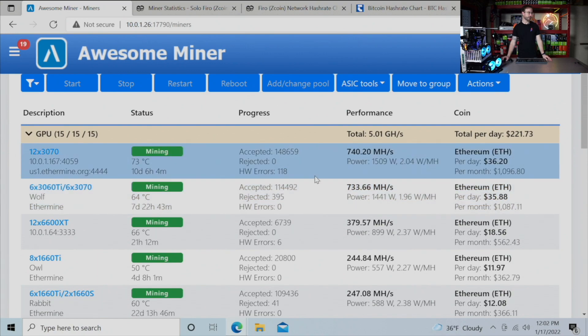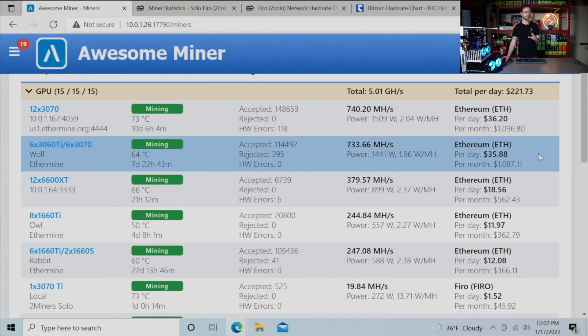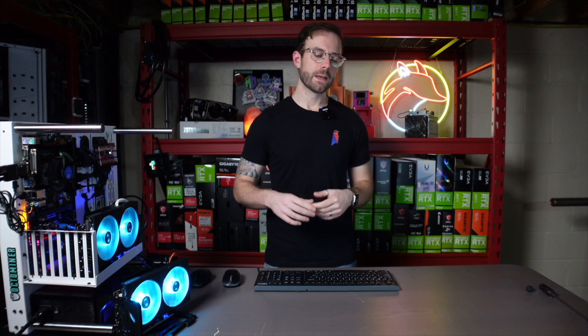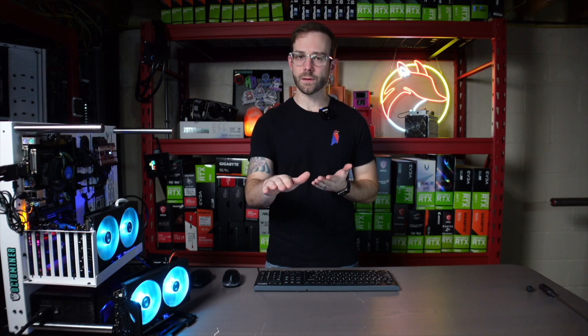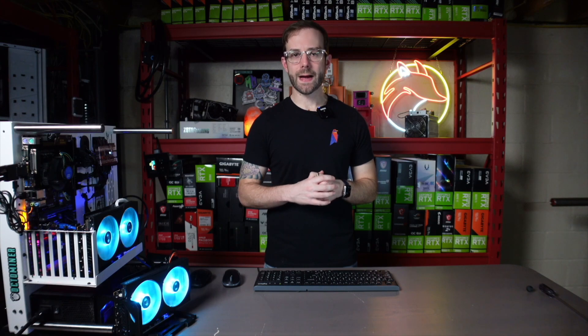So we're going to take a look — you can see the top rigs here: the 3070 rig, the 6600 XT rig. A lot of these are mining Ethereum, and that's probably not a big surprise. Ethereum is the most profitable cryptocurrency on the vast majority of GPUs right now, so that's why I'm mining it. It's profitable, and for me I still continue to sell a little bit to pay off the hardware I've invested in this last year, as well as I like to diversify where my Ethereum goes.